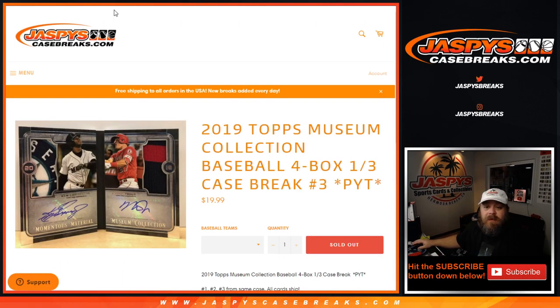There you go. That was the random number block unnumbered card randomizer for both random number blocks. Topps Museum Collection baseball case break, pick your team number three. I'm Sean, JaspisCaseBreaks.com. I'll see you next time.